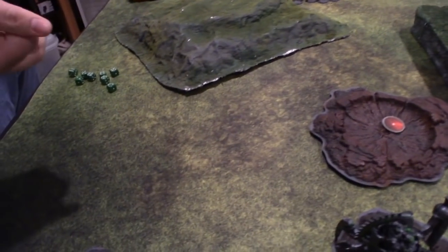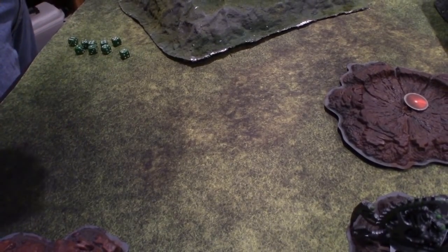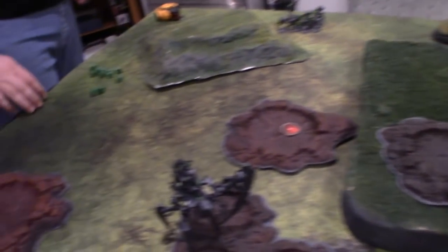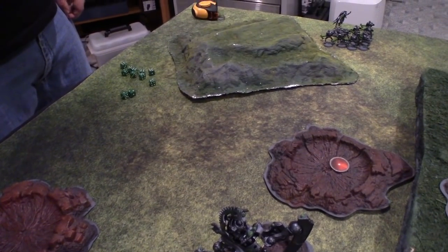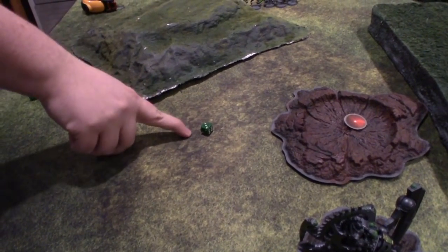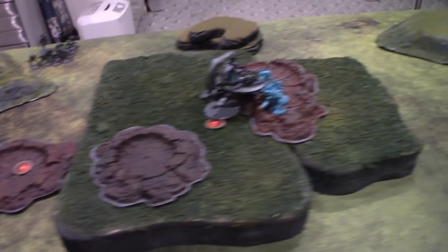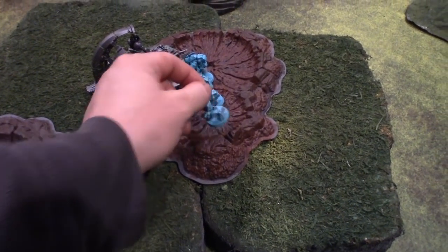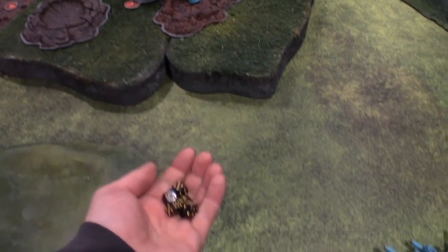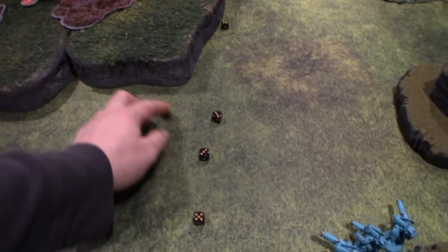And then his actual attacks — because you still have Stealth I have minus one to hit, so hitting on threes. Two hits. Strength seven, wounding on threes — none. You gonna command point any of those? I lost three from the unit. I'm going to command point one. Wounded on a three. AP minus four, you don't get the bonus from cover, so it just goes through. One more dead from my Warscythe. My attacks back: five attacks — two from him, three from the leader. Hitting on sixes because he's hard to hit already — none.